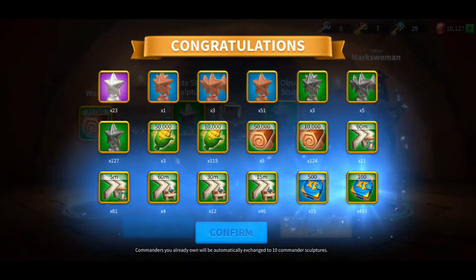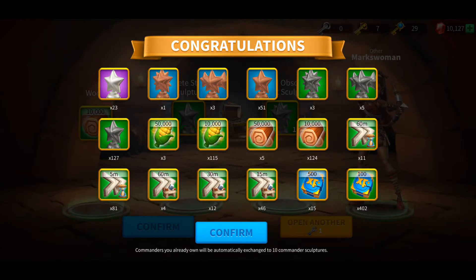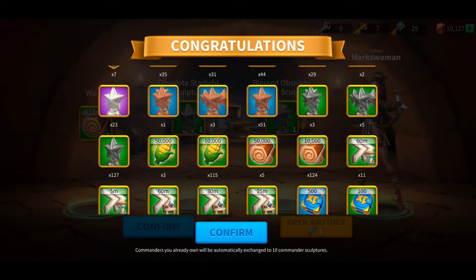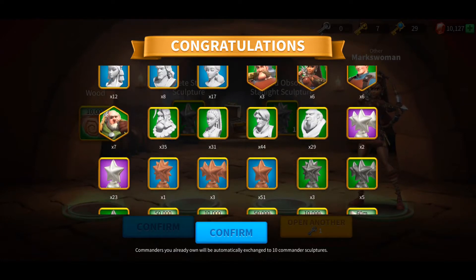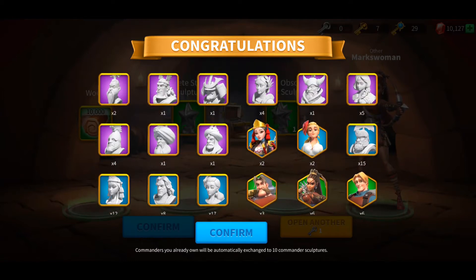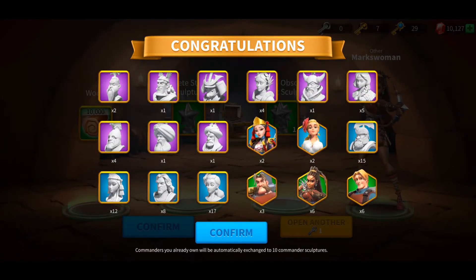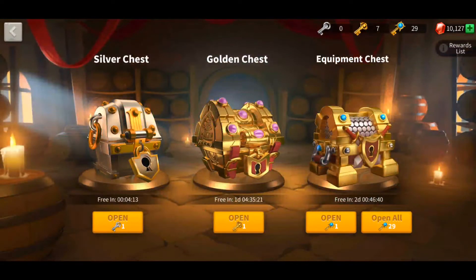Let's check what 217 silver keys is going to get you. It's going to get you a decent amount of experience, a little bit of speed ups, resources which are pretty handy right now since I'm still early game. Also some stars, green and blue sculptures, commanders, and a little bit of epic sculptures. If you already own the commander that you get, you are going to receive 10 sculptures.